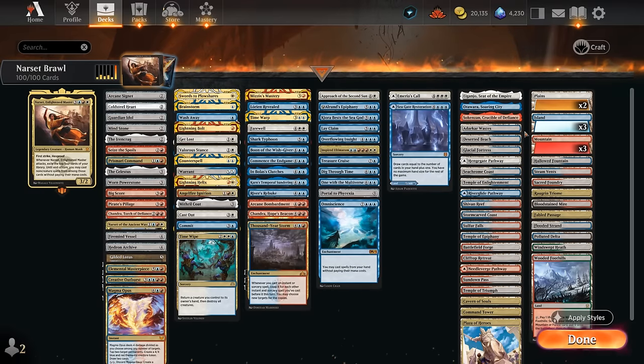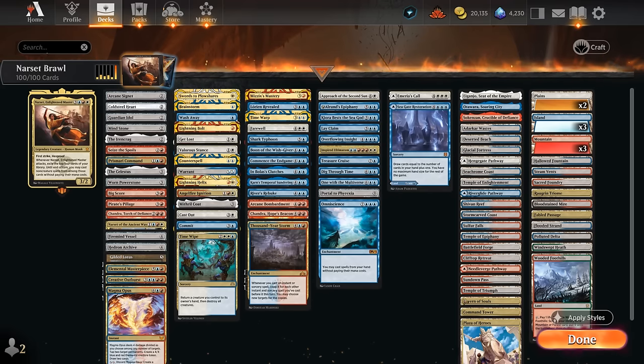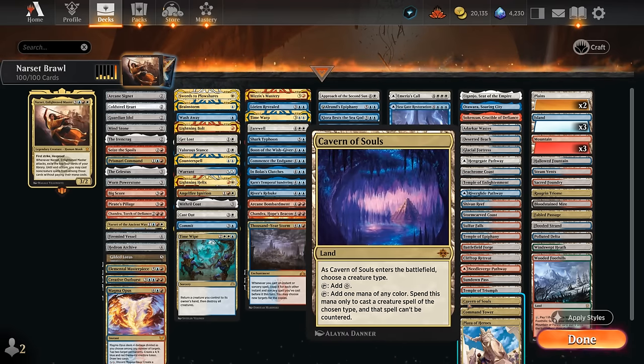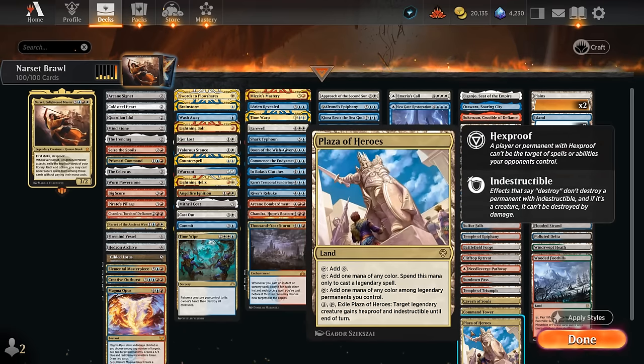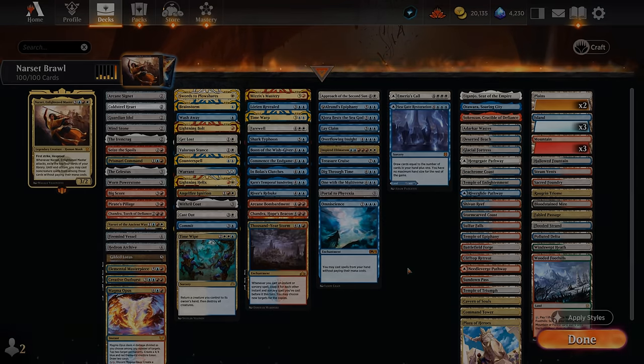Most of these will come into play untapped. I'm also a fan of the Scry Temples in this deck, since we can potentially set up our Narset attack by keeping an expensive card on top or scrying a land to the bottom before we attack. We've got Cavern of Souls, which I'm also including to help make Narset uncounterable — one of its potential weaknesses. Plaza of Heroes can also be another way of protecting Narset if we don't find another way to clear the path. So that's our deck — now let's jump into some games and see how the deck does.